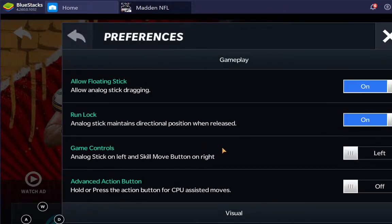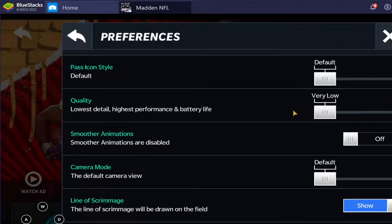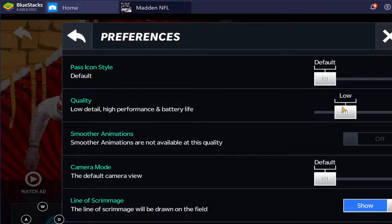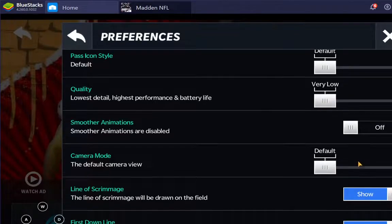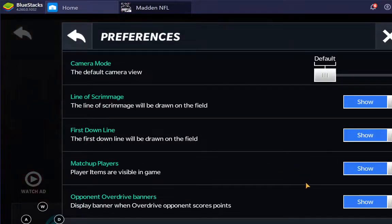If your game is lagging, what you're going to want to do is go here and change the quality. It says low, so I put it on lowest. The quality for me is still low, but that helps.